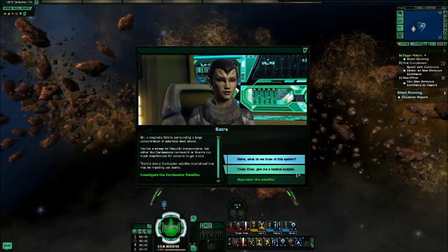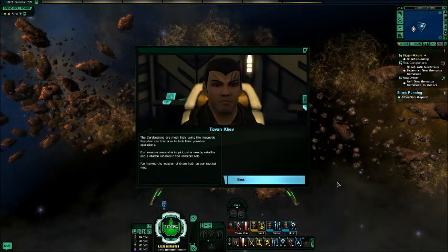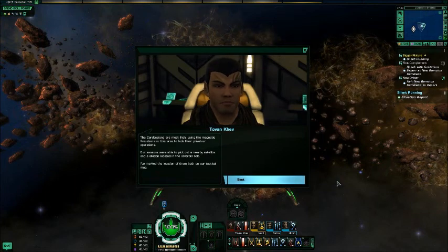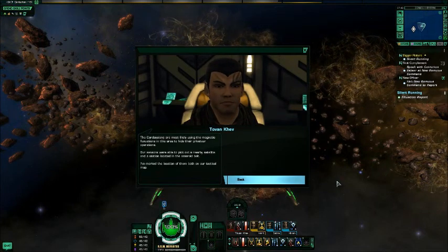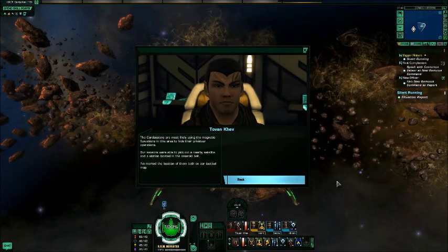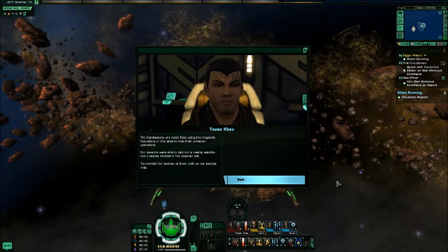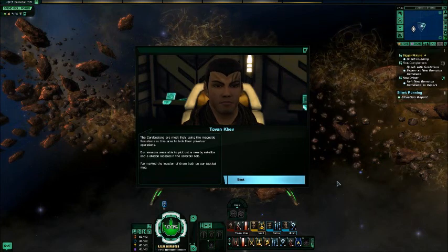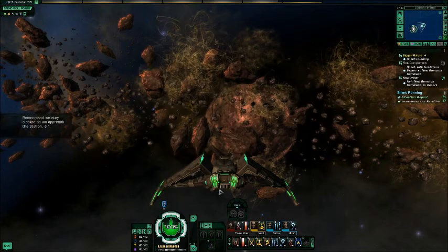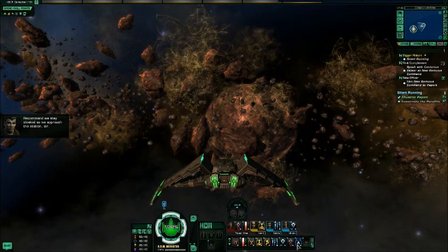Alright, Toven, give me a tactical analysis. The Cardassians are most likely using the magnetic fluctuations in this area to have their privateer operations. Our sensors were able to pick out a nearby satellite and a station located in the asteroid belt. I've marked the location of them both on the tactical map. Recommend we stay cloaked as we approach the station, sir.